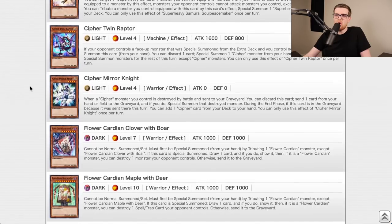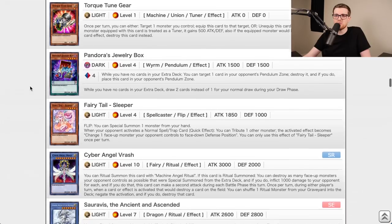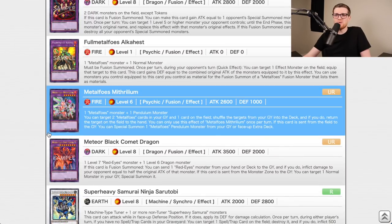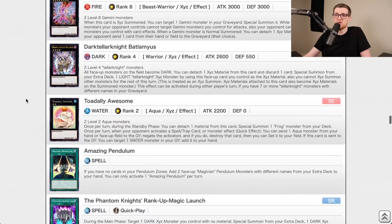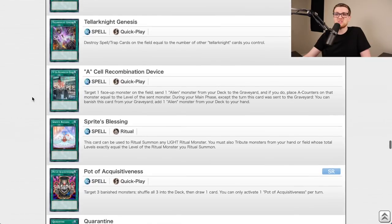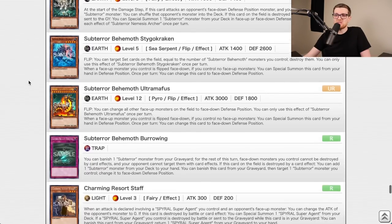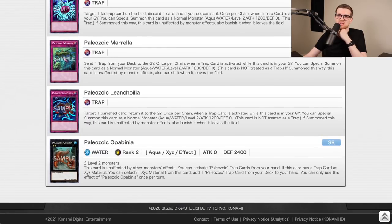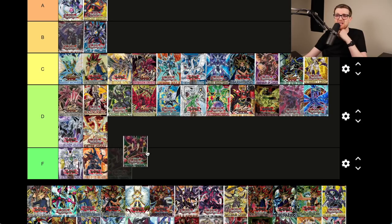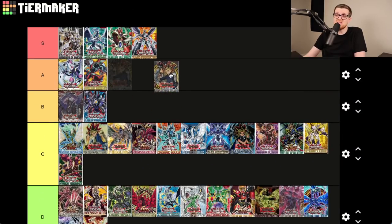Invasion Vengeance — I don't remember much about this set. We've got Crystrons, Water True King, Doki Doki, Emancipating Mermaid, Metalfoes, Daigusto Empal, Cosmic Cyclone, Dimensional Barrier — which is a big one — Subterror Nemesis Archer, Spiral stuff, Paleos. Started poorly but recovered quickly. I was going to give this a D, but I'll actually give it a C — as we got further down there were many more playable cards.